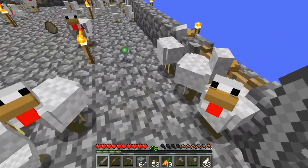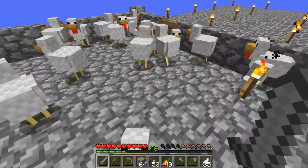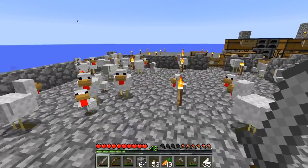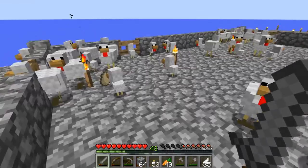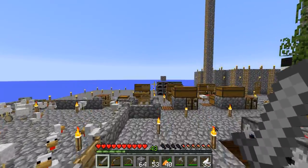Now we have 30. Let's probably just get half a stack — there we go, we have half a stack. Now I mean I could probably kill off more chickens, but I would refrain from doing so just in case — I like to have a surplus of chickens always waiting.